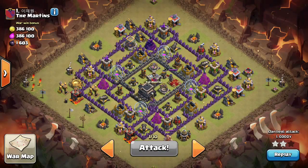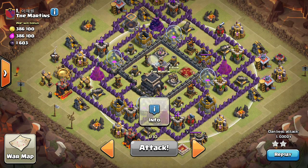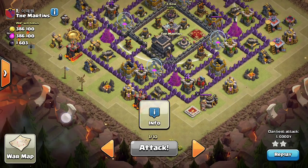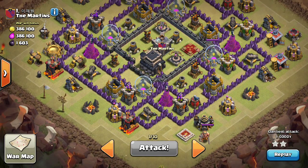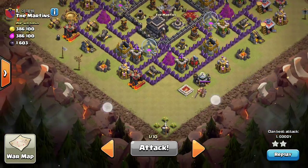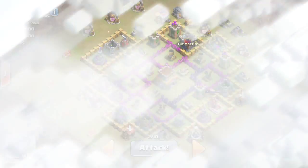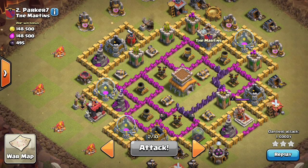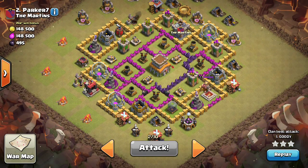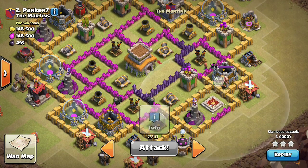I'm going to show you the best base, then the second and third, just to show you what a bad clan looks like. The best base has level one defenses — at least he has those exposed. I think two is the max for Town Hall 9. He does have a level nine queen and a level nine king and a small queen. Town Hall 8 is number two.